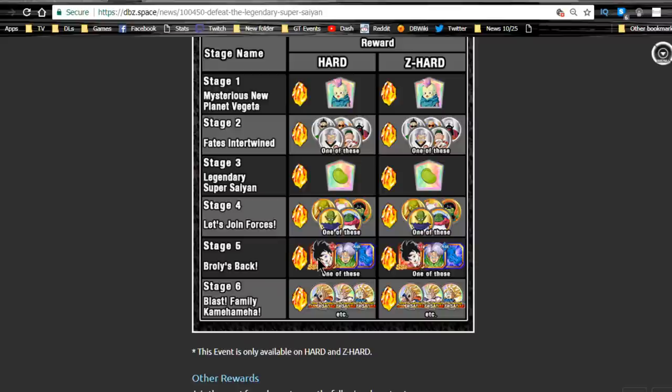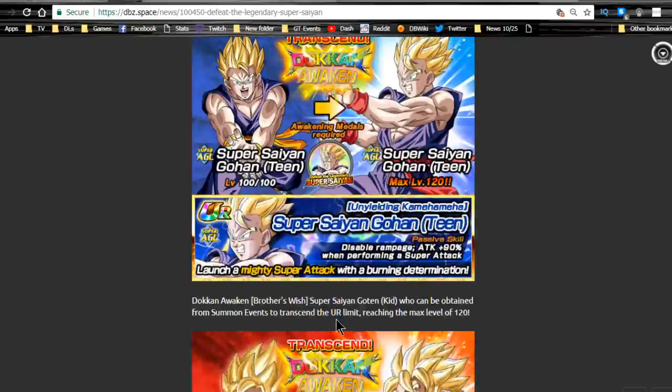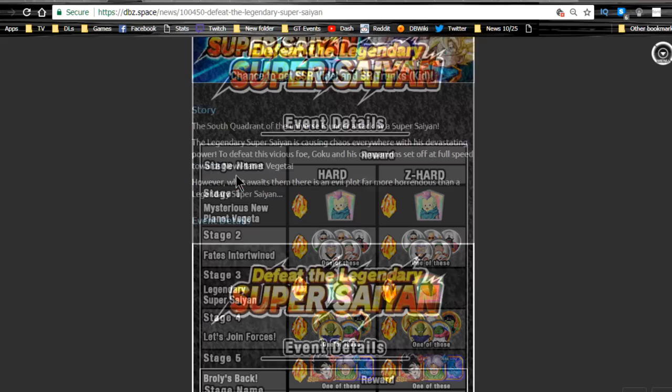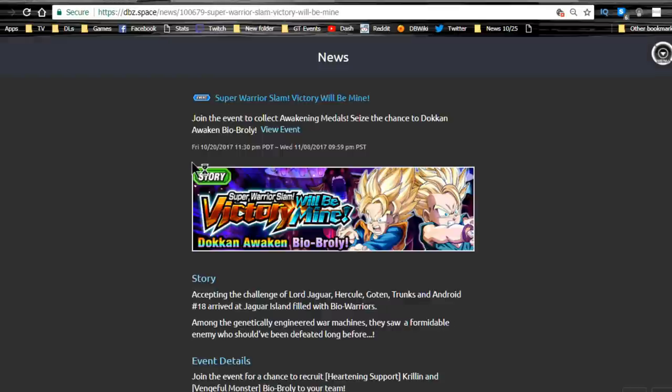You can also grind out Videl, so if you have any SSR Videl cards like the waifu Videl from the Valentine's banner, you can grind her out with the STR SSR variant. This Trunks is kind of garbage so I won't tell you to do anything with him. All the metals are available on stage six so you can get those to Dokkan awaken these guys. You also get a support item that lowers all enemies' attack and defense by 30% for two turns, pretty useful on the Broly event.